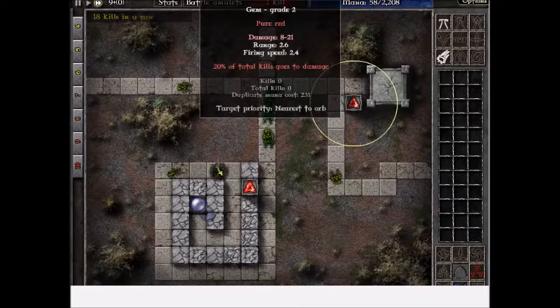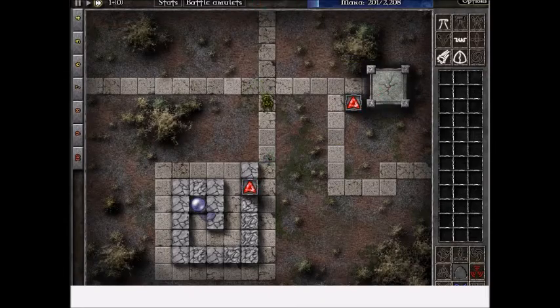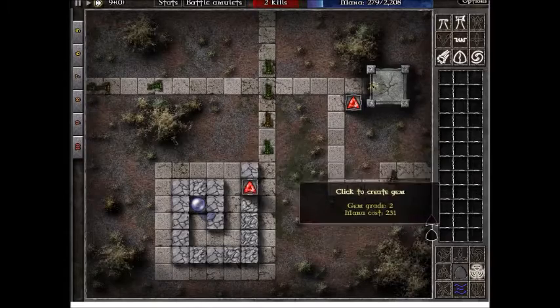There is enough now for a second tower. It is near one of the buildings, so you can attack it and destroy it so that no monsters come out of that building, causing fewer to come out each time.